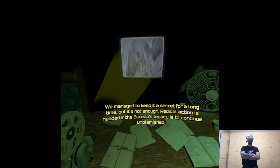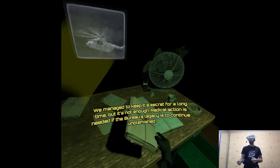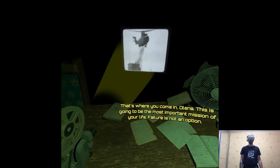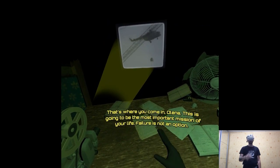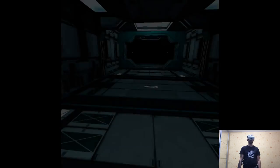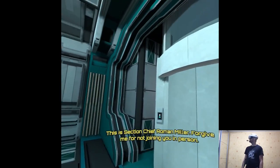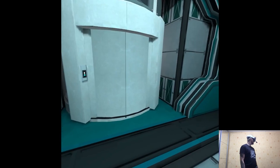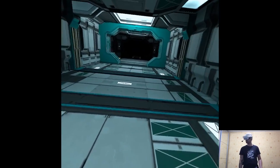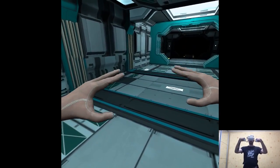Radical action is needed if the bureau's legacy is to continue unblemished — that's where you come in, Olena. This is going to be the most important mission of your life; failure is not an option. This is Section Chief Roman Miller — forgive me for not joining you in person. Also, the last slide in the film was very weird because the helicopter kind of bent it. Is that Chernobyl?